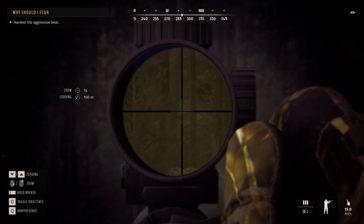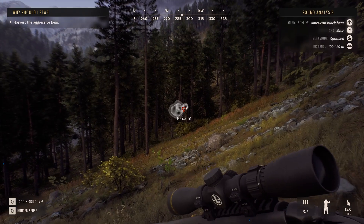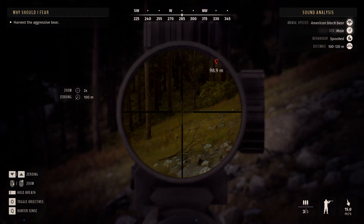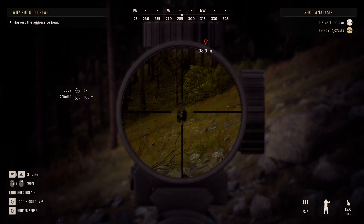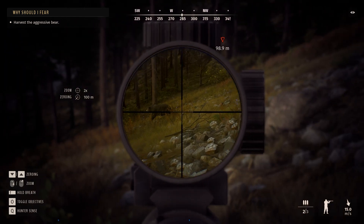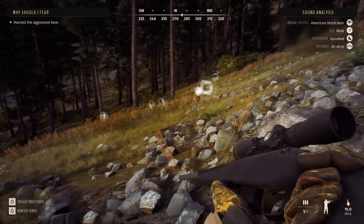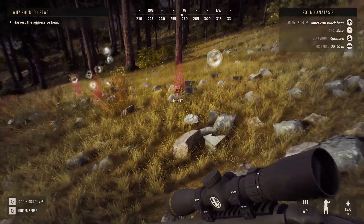There he is — and that was about as broadside as it's going to get. Hopefully that should take him down but we're going to have to go check the blood. He is aggressive, so we're going to have another chance — he's running straight at us. And that should hopefully be a good shot too, should have gotten into the chest cavity. Should be pink blood here but we'll find out — he made it a little easier because he ran straight at us.